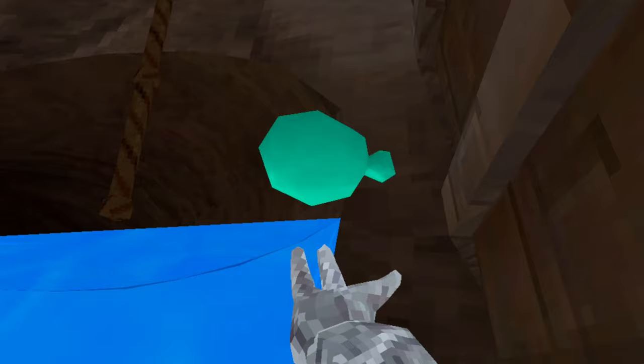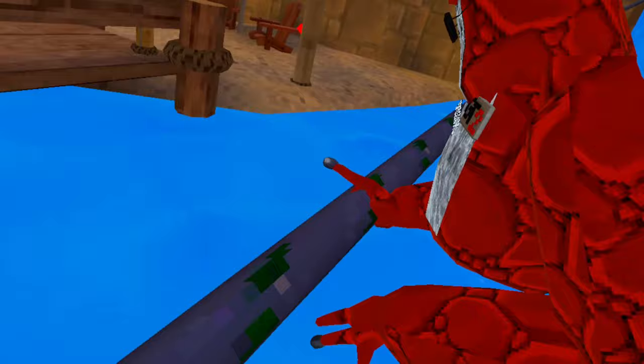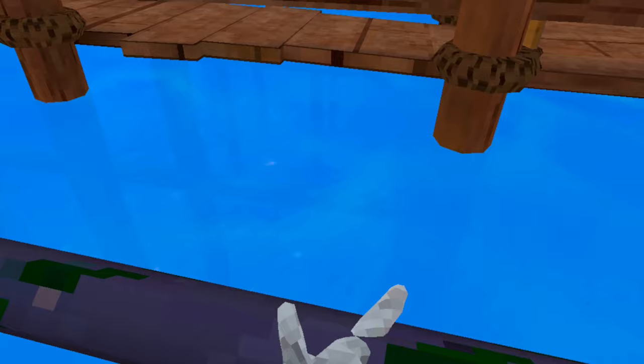For the last but definitely not least glitch, I'm going to be teaching you how to fly into the sky in Beach Map. So what you want to do when you get on the rope, you want to put your left controller on the ground. And then with your right controller, you hold it. You want to make sure your thumb is facing up like this, and then you start patting it. And once you start floating, you want to make sure that the headset can't see the ring on your controller.